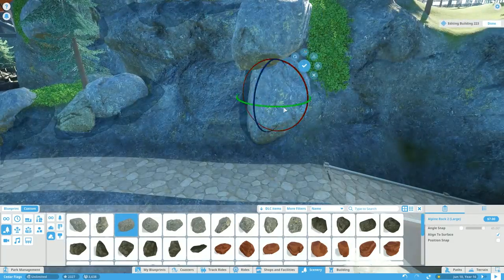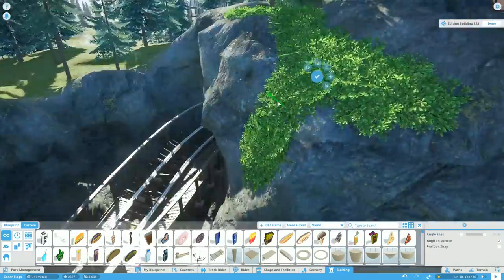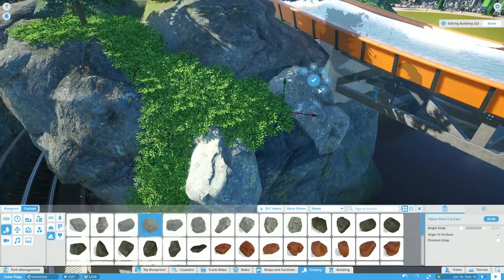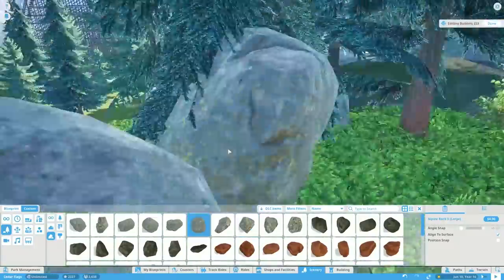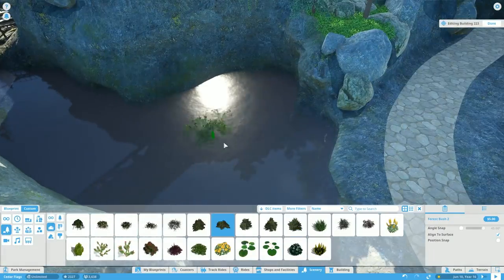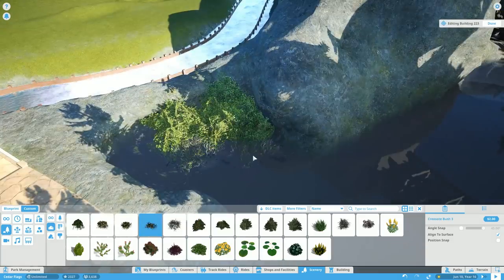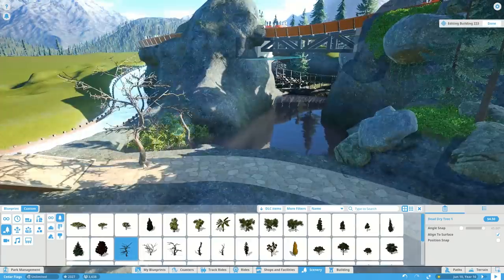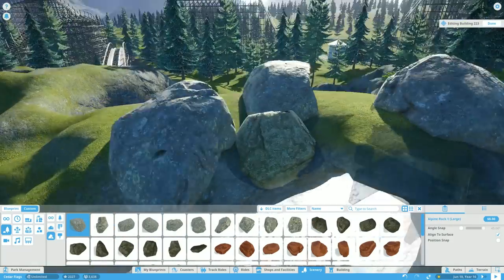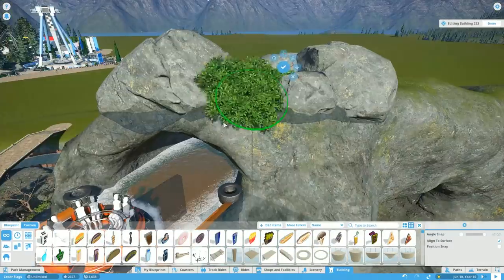We go through and put some rocks in, and we've actually varied our rock selection. We have the alpine rocks we've been using throughout the series, and also slightly greener rocks which look great in this area because it's in the shade. In real life, really shaded areas get algae and moss growing on rocks, so those greener rocks give a little bit of a tint to the shaded areas and look more real. We put some nature work in the lagoon as well. The timelapse is actually wrapping up now, so we're going to flip over to the live portion.